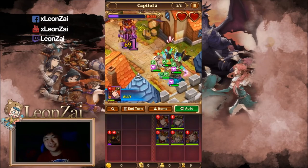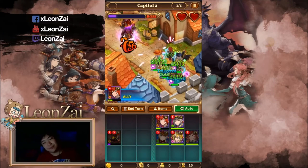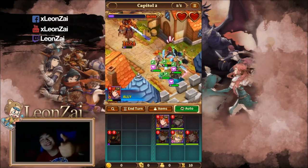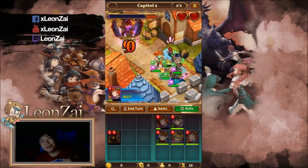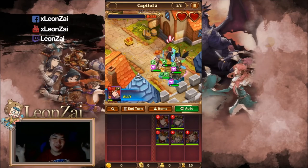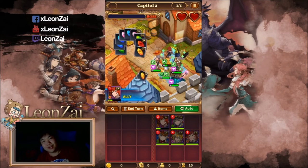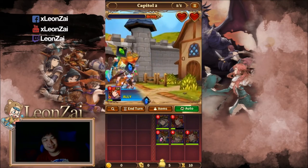You might think these are all five-star heroes so of course it's easy — you'd be wrong. As long as you have a Teresa that's nicely built, even a four-star Teresa with only two stars will let you survive the AOE. I tried it when she was only four-star and it works.